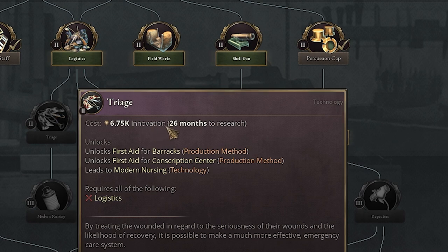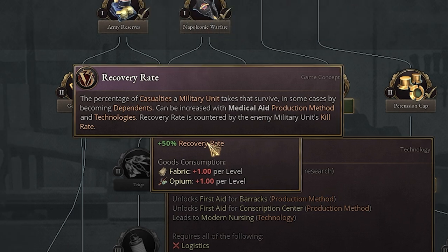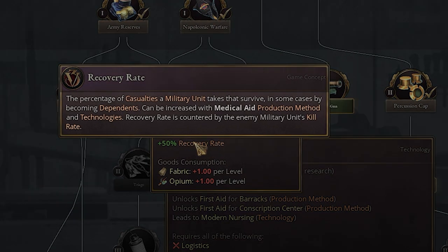Triage unlocks first aid for your barracks as well as first aid for your conscription centers, which is really good. Normally you have a 25% recovery rate — this doubles it to 50%. Why is recovery rate so good? A percentage of the casualties a military unit takes that survive in some cases become dependents. But what this does is increases the chance that in your battles, where you'll have a lot more casualties than deaths, those casualties can come back and actually be a useful pop — back into the military or wherever they're used. Sometimes they'll come back as dependents, which is not the best, but this increases the chance of them not dying straight out. So I think this is definitely really worth it.